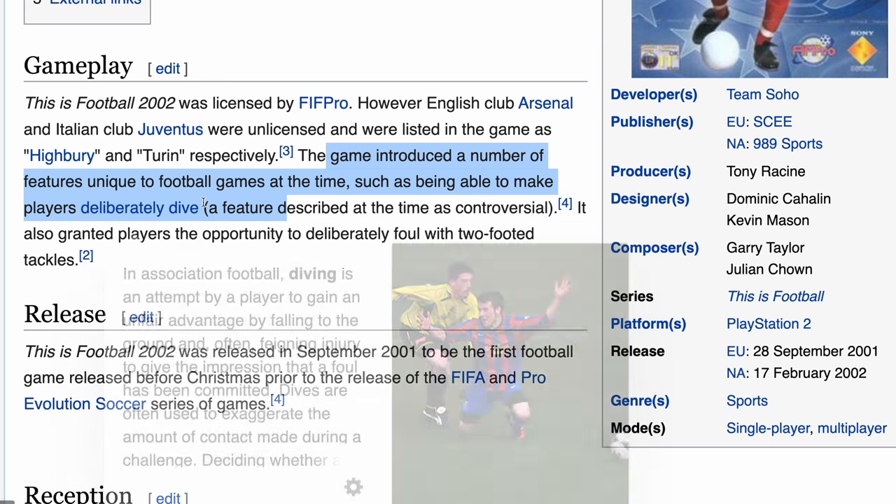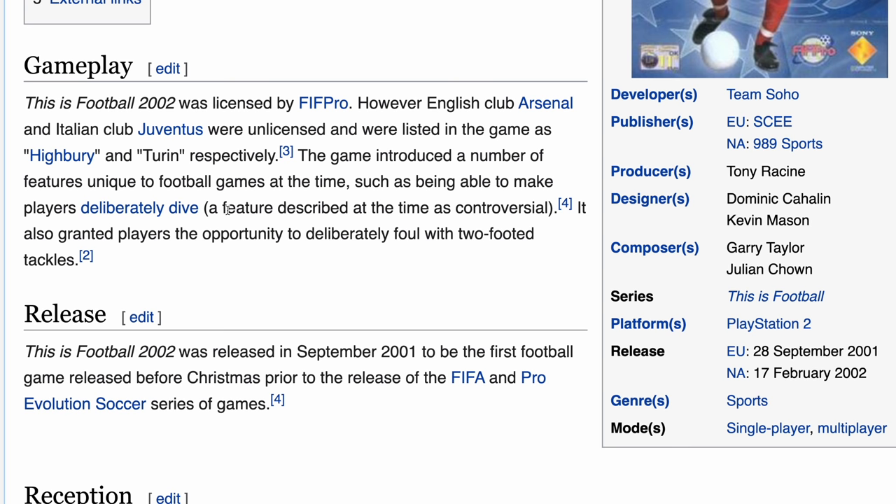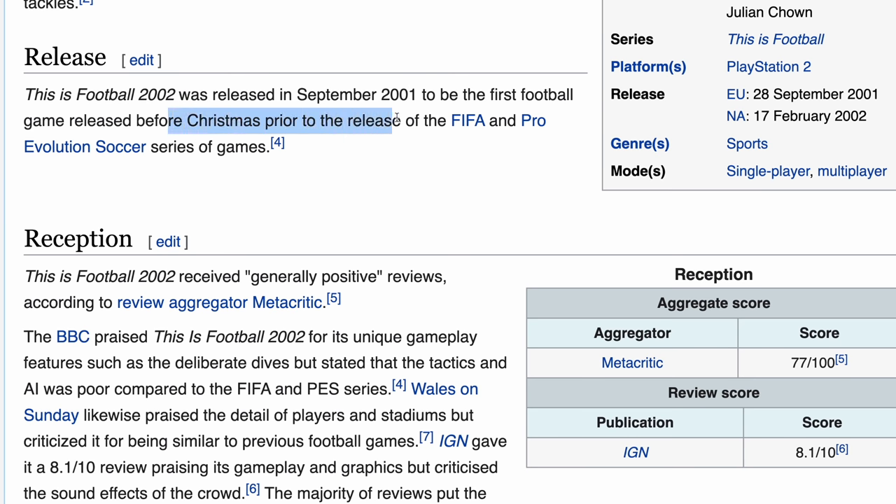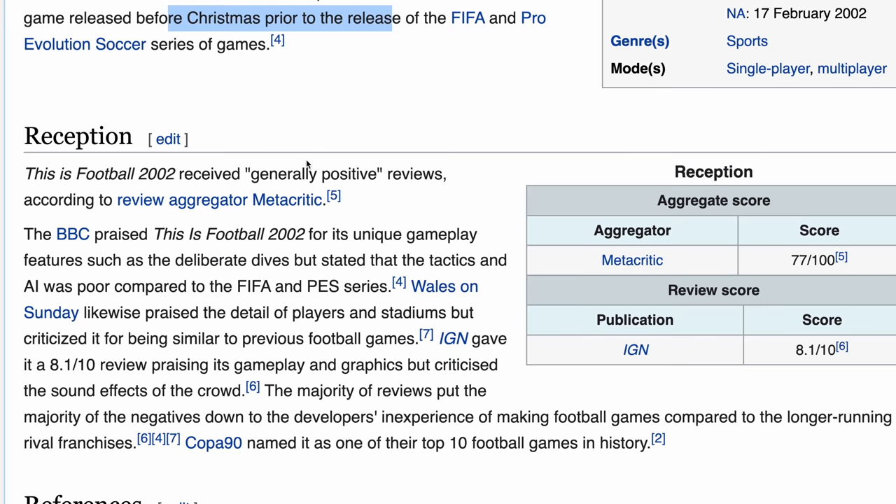However, English club Arsenal and Italian club Juventus were unlicensed and were listed in the game as Highbury and Turin respectively. What is it with the Juventus license? FIFA still doesn't have the Juventus license - it looks like Juventus always played hard to get when it came to licensing. The game introduced a number of features unique to football games at the time, such as being able to make players dive deliberately - a feature described as controversial. It also granted players the opportunity to deliberately foul with two-footed tackles. This Is Football 2002 was released in September 2001 to be the first football game released before Christmas, prior to the release of FIFA and Pro Evo.